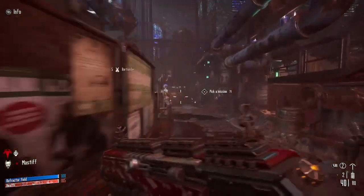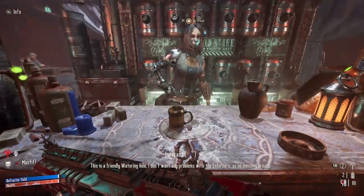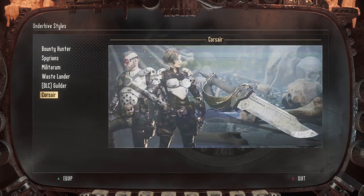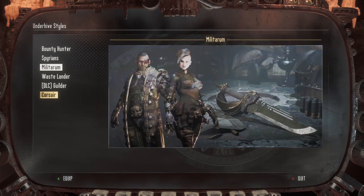One more bonus tip: you can change your armor skin by talking to the bartender. These are all free skins except the one marked DLC, which was a pre-order bonus. These armor skins are cosmetic and don't affect your stats, just appearance.